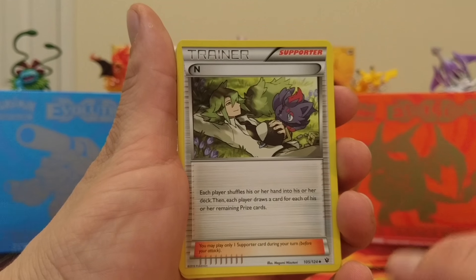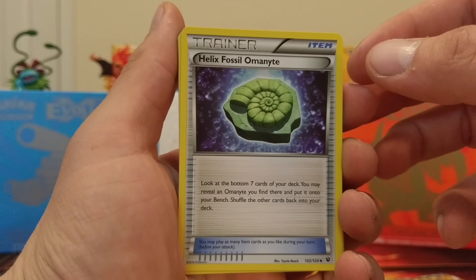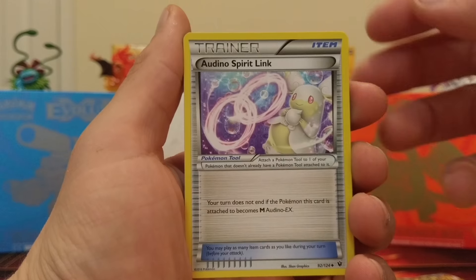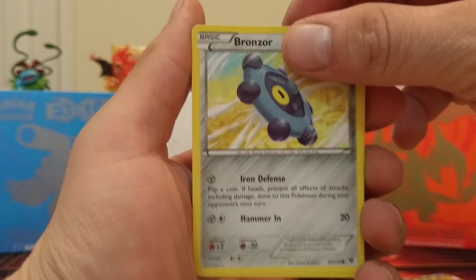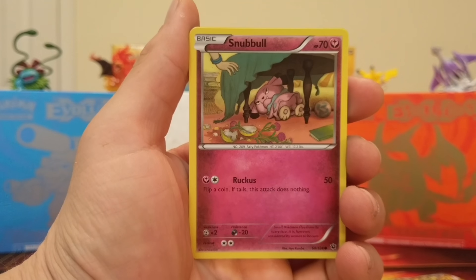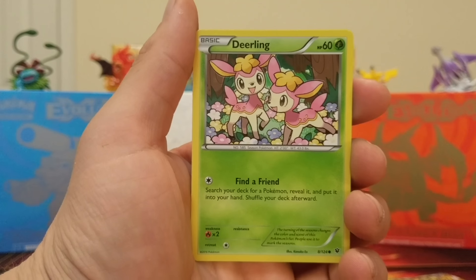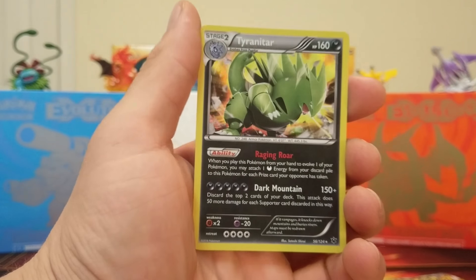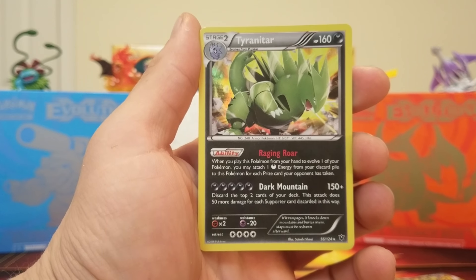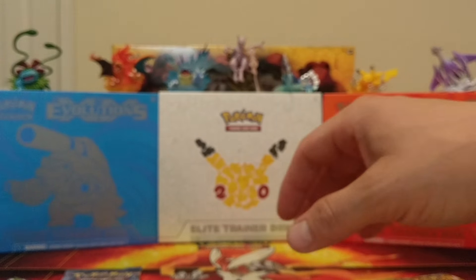This is a nice card right there — an N trainer card. Helix Fossil, Helix Fossil Ammonite, Orduno Spirit Link — what is this, a trainer? A Bronzor, Binnacle, Snubble, Rylou, Deerling, Reverse Holo Jigglypuff, a Holo Rare — a Tyranitar. Not bad.